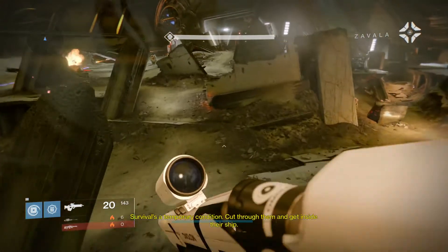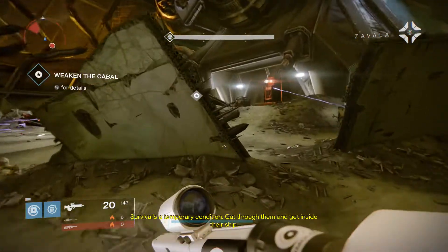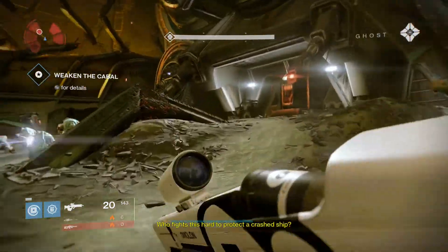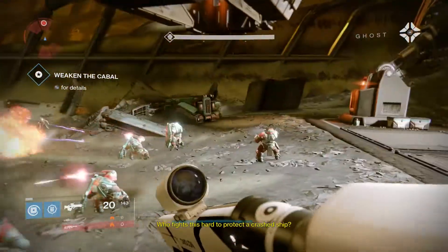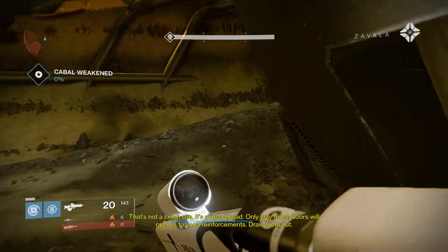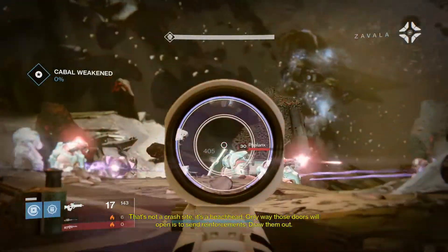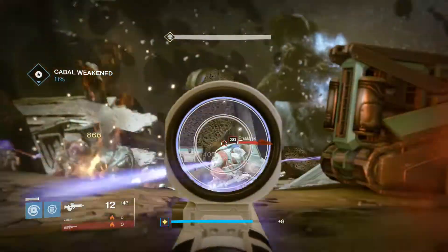Survival is a temporary condition. Cut through them and get inside the ship. Who fights this hard to protect the planet? I feel like we should be helping them. That's not a crash site, it's a beachhead. The only way those doors will open is to send reinforcements — draw them out. I kind of feel bad about this.